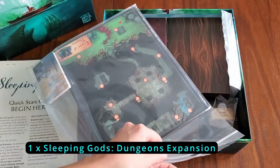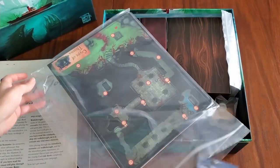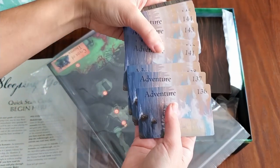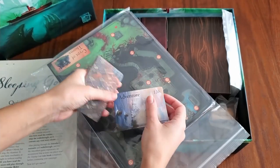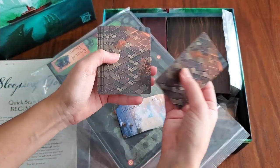This bag here is the Dungeons expansion, which came with my Kickstarter pledge. The first part has adventure cards — 12 of them. I'm not going to show the other side as that would be spoilers. We've also got dungeon camp cards — there are 10 of them.